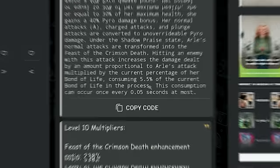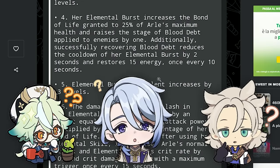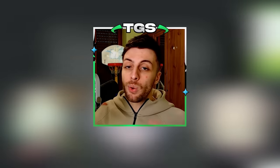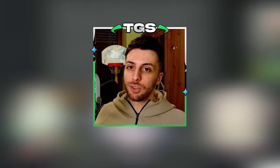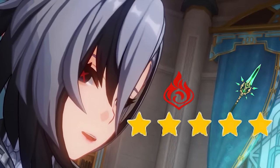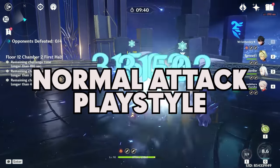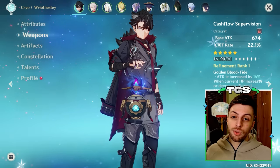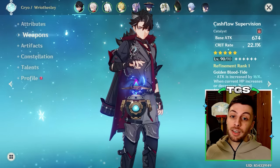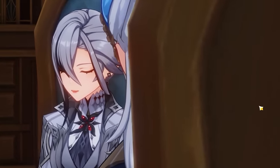Ardeccino is finally here and her kit is looking like an absolute riddle. In this video we'll translate it and I'll give you my first impressions. Ardeccino is a 5-star Polearm Pyro character and an on-field damage dealer that focuses around normal attacks. As a baseline she's not too different from characters like Arlecchino, Yoimiya, or Wanderer that increase normal attack damage through their kits, but in actuality she's far more complex.